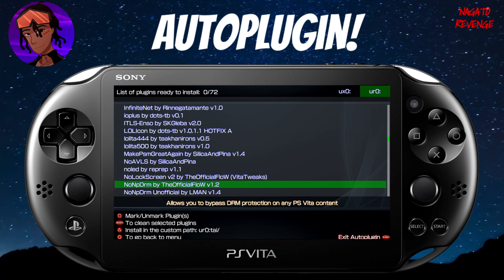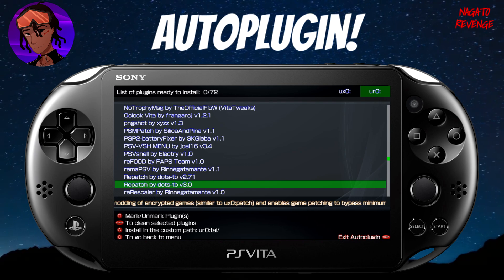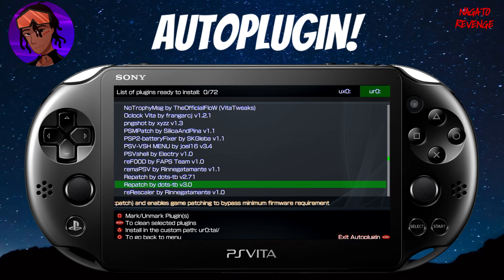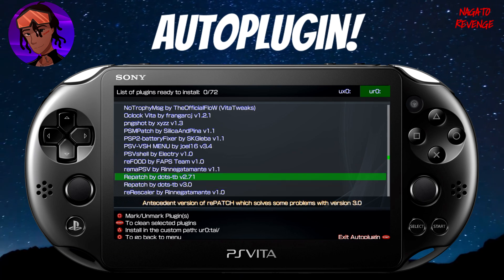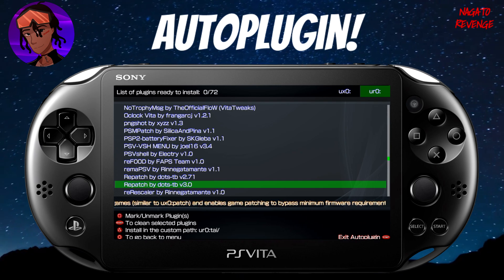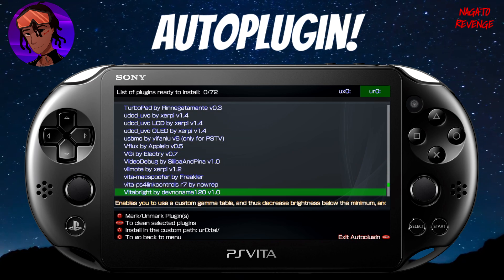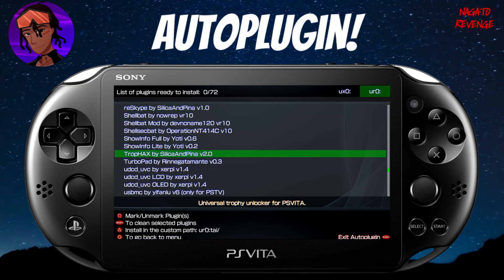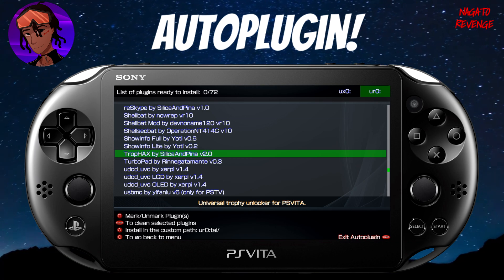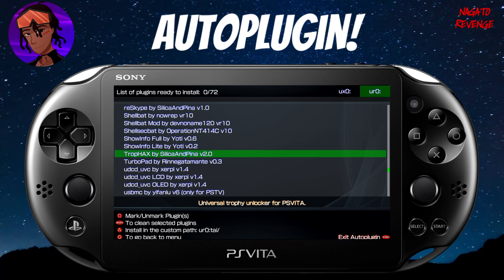Another plugin I recommend is repatch. If you're into fan-translated games or modded content, repatch enables game patching and bypasses minimum firmware requirements for a game's patch — I highly recommend it especially for fan translations of Japanese games. There's also a trophy hack plugin, which I'd call a must-have if you're into trophy modding. If you're stuck on unlocking a certain trophy, this plugin will allow you to unlock all trophies for a given game.